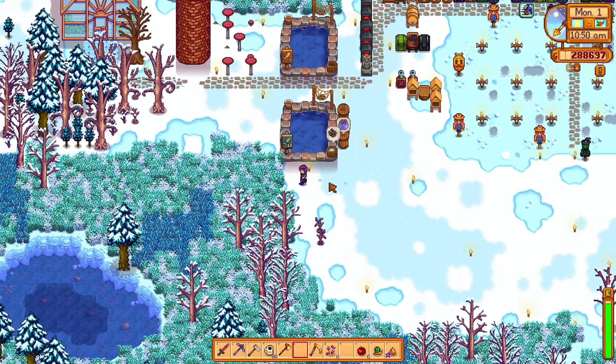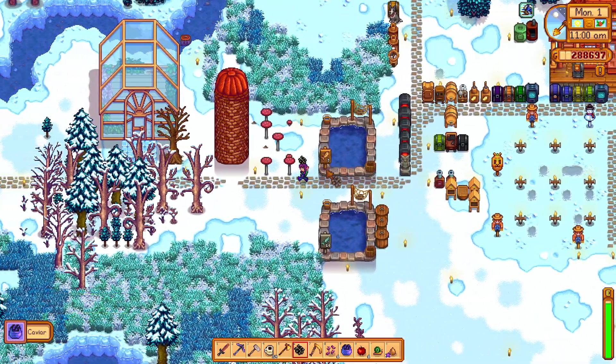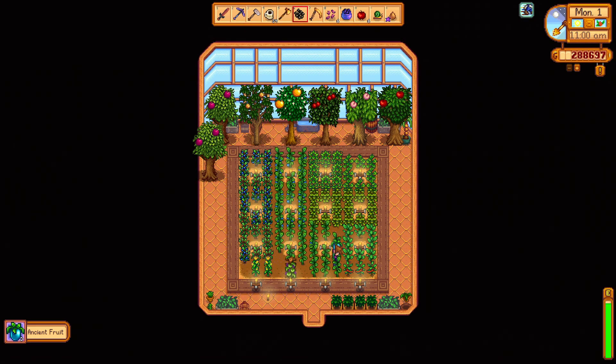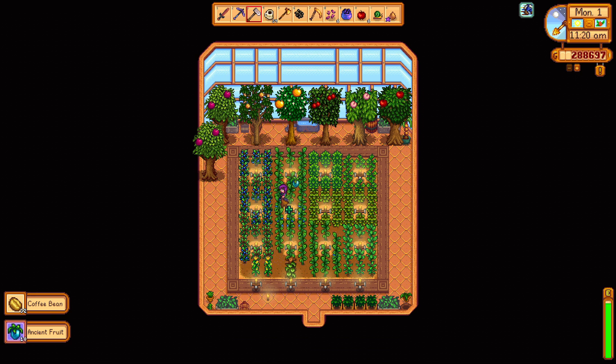Monday - check the conservatory. We need powder melon seeds. Oh my word, the grapes are still coming in. Oh, wonderful. And ancient fruit. Nice. I tell you, once you have this, it's just such a relief. Most of us work so hard in our first year to get this conservatory, and my goodness, it pays off.